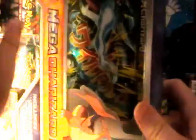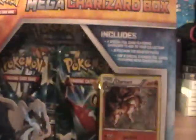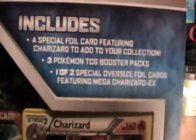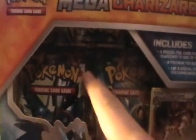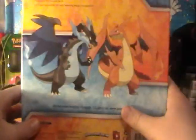I'll just dig my fingers in there — pull it all off like this, and then just put it in the bin. Alright, so as you can see right here it says it includes a special foil card featuring Mega Charizard, which is this giant card. So I'm going to be doing two boosters — you get three boosters as well, three Furious Fists — and then an oversized foil card featuring Mega Charizard X. It comes with three Furious Fist boosters. I'm going to be opening two, Oscar's going to be opening one.